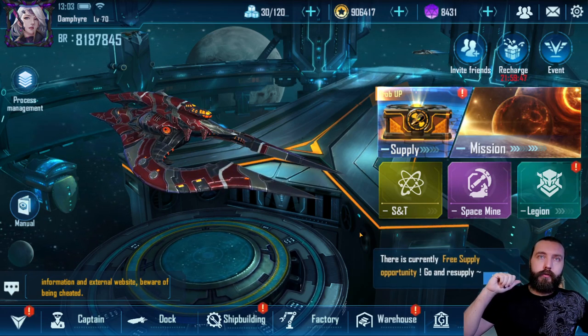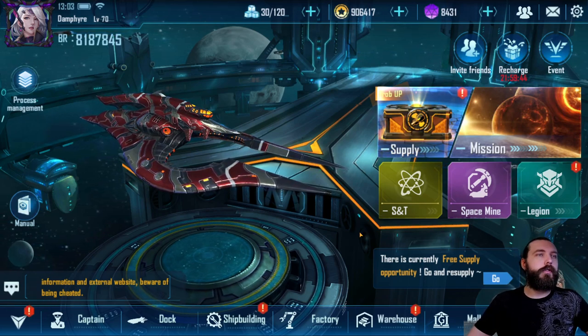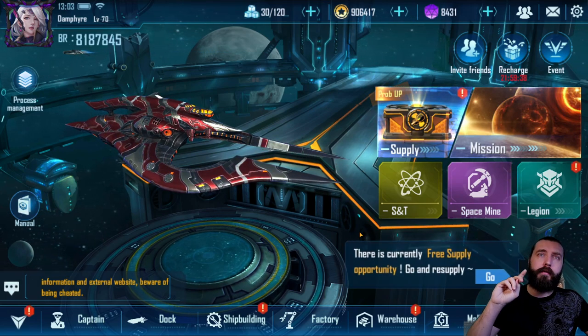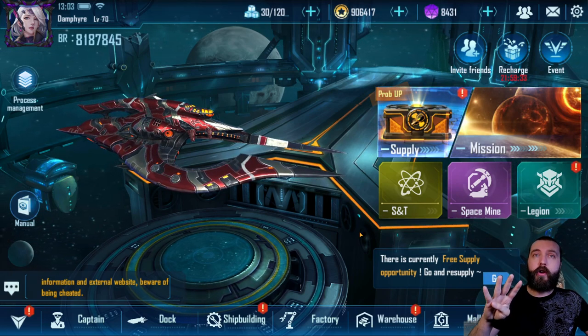We are going to go through the next in line of the series and it's the cruisers. So we've got the build series and we're going to look at the cruisers today. There are only four cruisers: the Tornado, the Centurion, the Felhunter, and the Church.